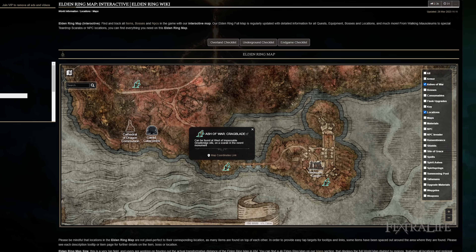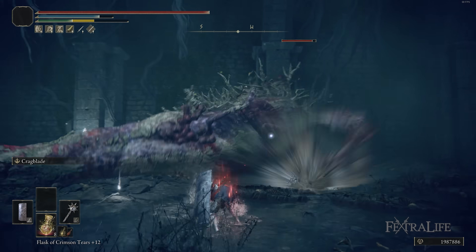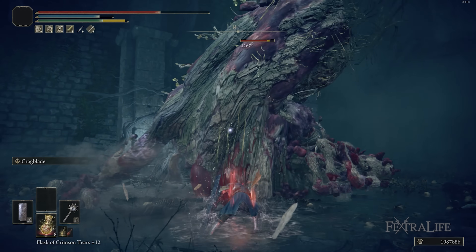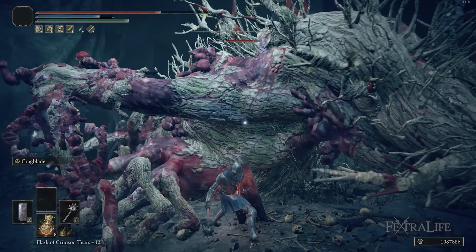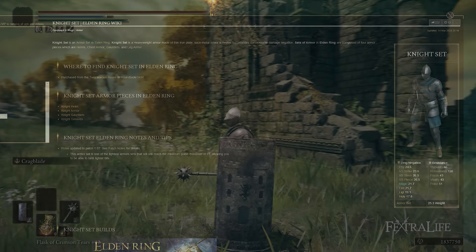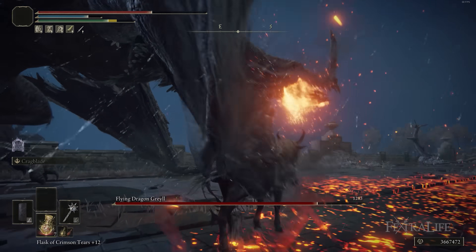The Ash of War Cragblade is found in Caelid, close to Redmane Castle, but you don't actually have to fight anything to go get it. There's a teardrop scarab over there that you just need to kill — it doesn't even attack you. Just run up to it, kill it, get the Ash of War, and you have it. It's just a long ride to go get it. The Knight Set is located in Round Table Hold — you can buy it there once you have the runes. So the fundamentals of this build can come together very, very quickly, and most of the talismans I'm using can be found quite early on.